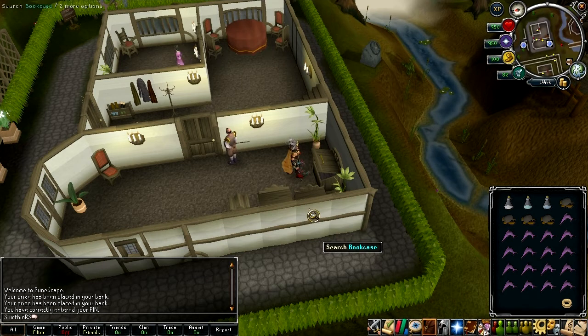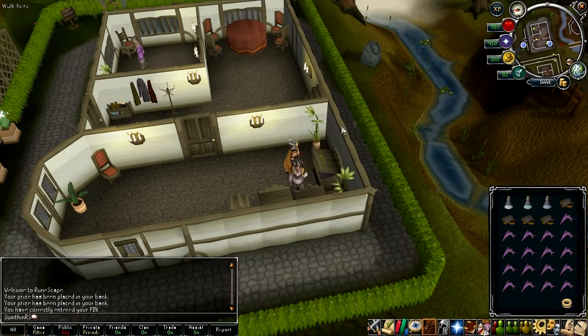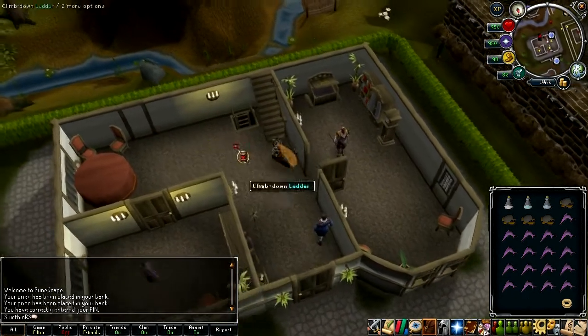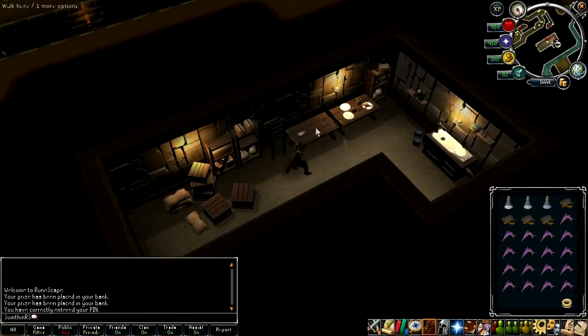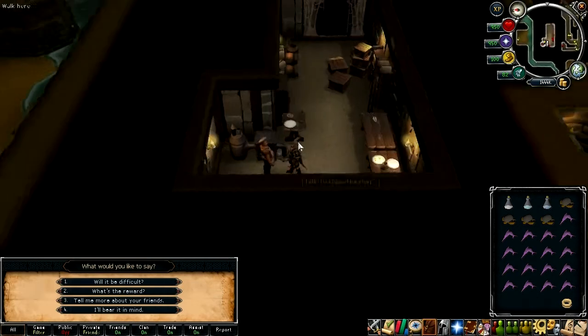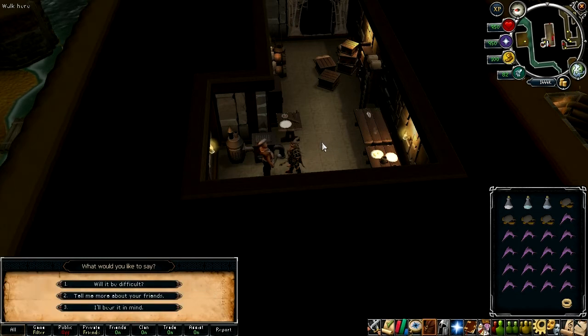If you want an extra reward — which I believe is also a completionist cape requirement — then follow these steps. First you will need to bank. You may have noticed I've jumped into a melee setup. I would probably recommend using range for this but I just don't like range so I'm using melee. In my inventory I've got some food, some extremes, and a spec recover. Once you've got all your food and gear ready, head downstairs again and talk to the chef — he'll tell you about a magical wolf.